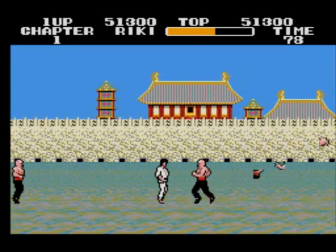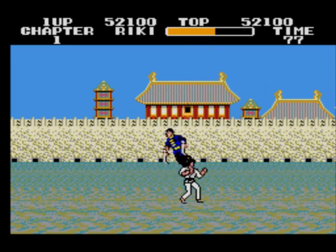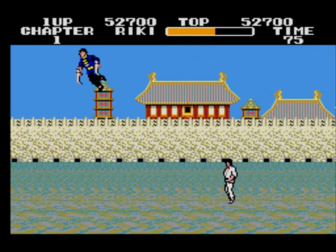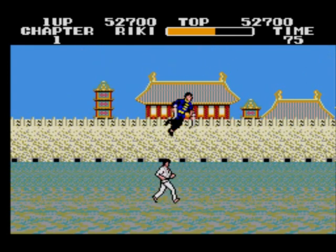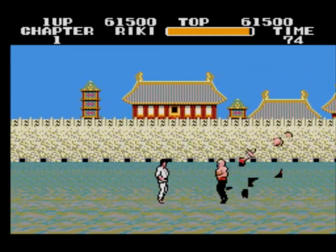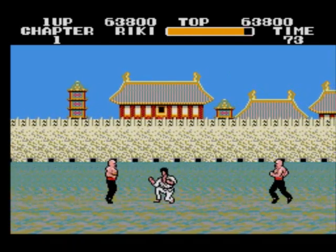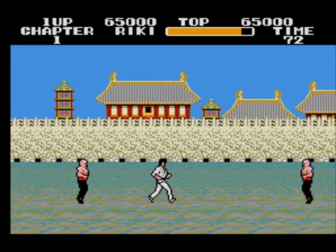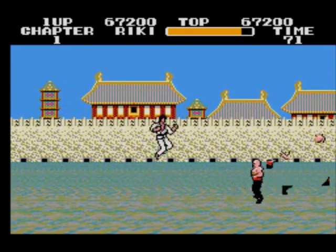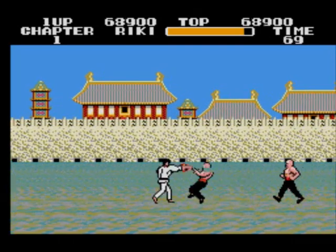The only levels you really need the invincibility on are levels four and five because they're quite tough. This is the sword man — I used to think when I first played this twelve years ago that he was a pirate or a sailor. Just best to let him jump and then punch his legs when he falls. You can kick and low punch, but you don't want to do the low punches in the first stage — they're pretty useless. It's best just to punch or kick, or you can do a jump kick, but it's best just to stand and punch.